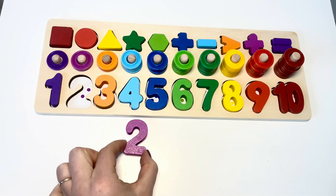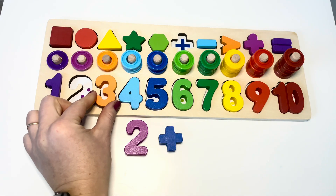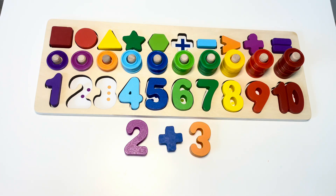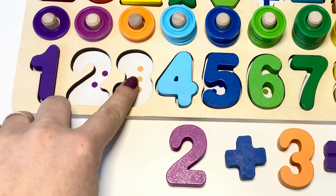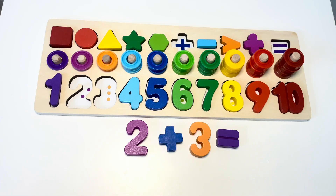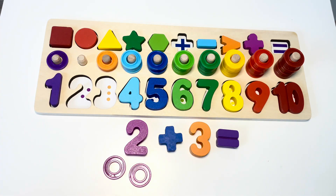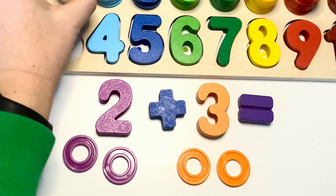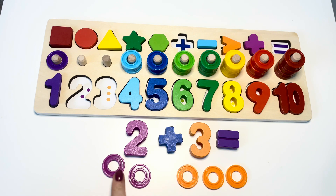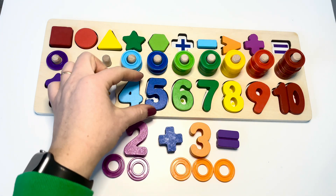Two plus three equals. Let's count the dots: one, two, three, four, five. Or count the rings: one, two — plus — one, two, three. One, two, three, four, five. Good job! Five.